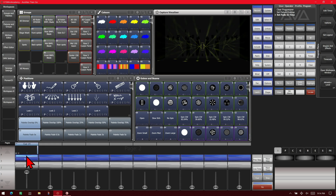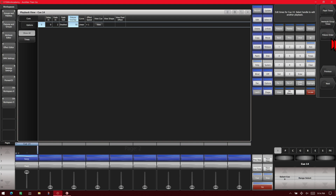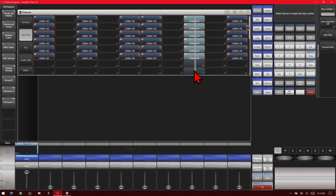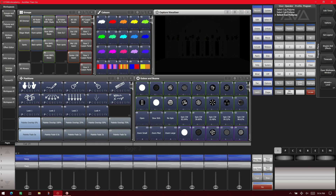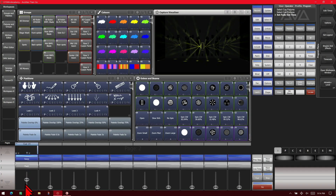Let's say we didn't like that particular fixture order and wanted to change it. We can simply bring up our cue view again, click on it, then find our fixture order in the soft keys. We switch to our black wall fixtures and assign fixture order groups — ones, twos, and threes across the fixtures. Then we exit out and close it, turn it off, turn it back on, and now it follows that fixture order. If we put a fade out type on it also, it'll fade out the same way.